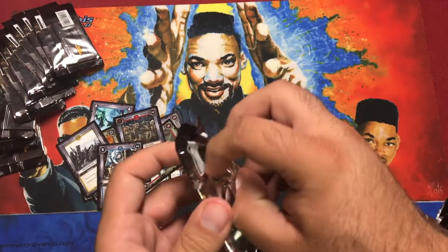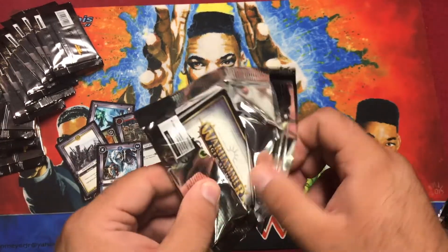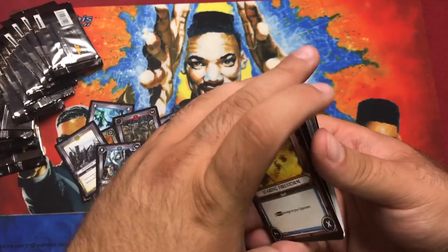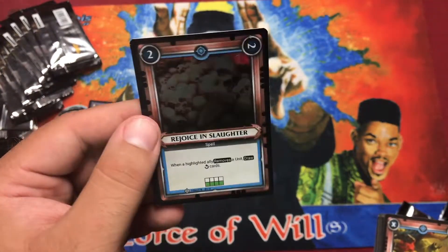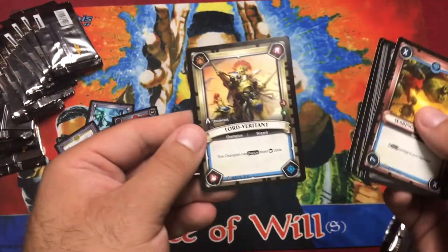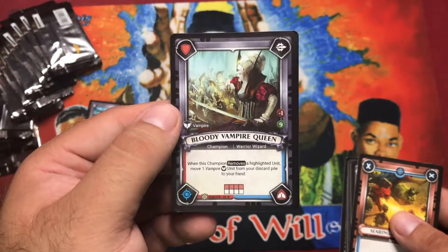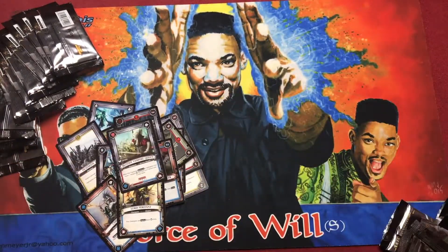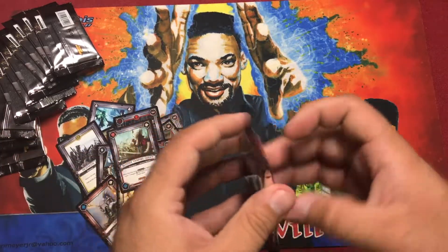Let's get some Order stuff, that'd be nice. Pack five: Cursling, Lord Veritat, and our rare — Bloody Vampire Queen. She's pretty good actually, I needed that one. I read that she's in the starter deck. These are some dark foils — some of the cards are a chip thing.